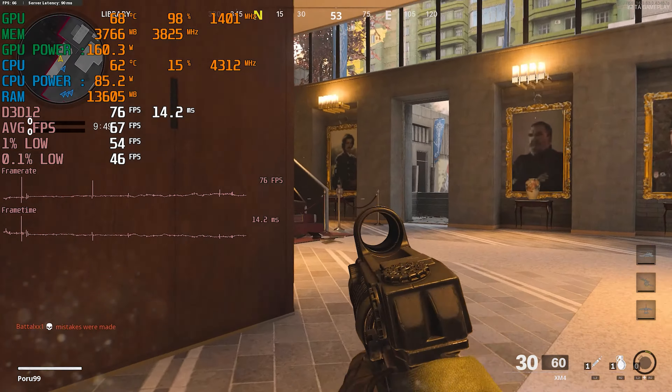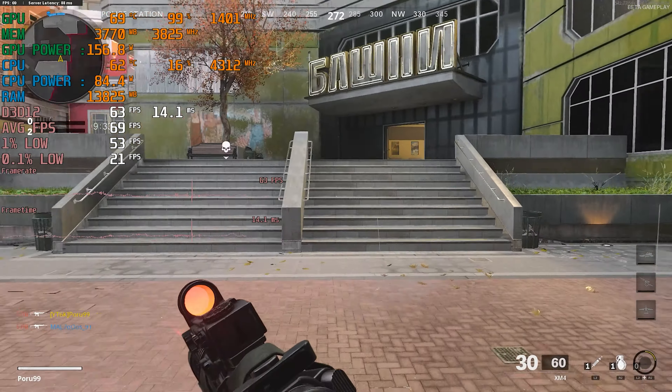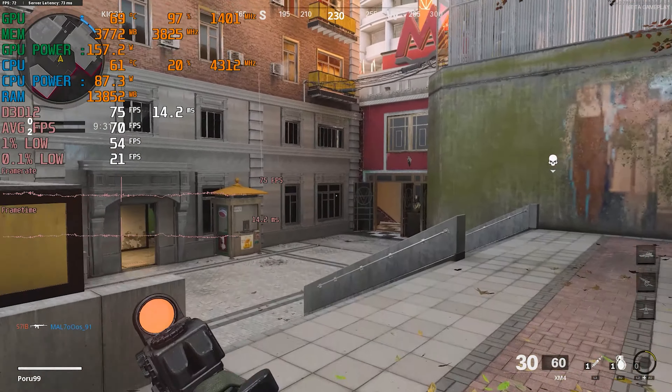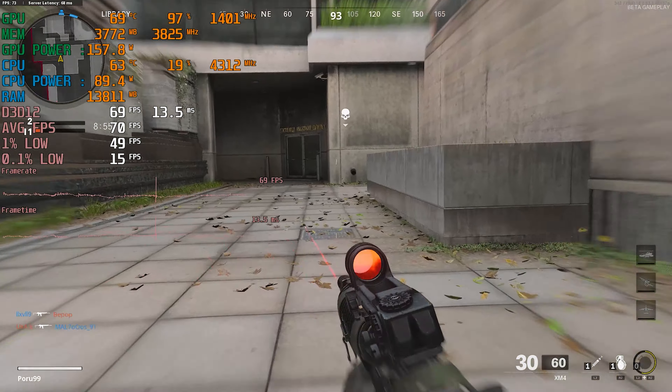I'm getting around 60-ish FPS even on high, so that's actually a good thing. Because of the frame spikes I'm not used to — you can see there was a frame spike — I wasn't able to aim properly. There's a curse, man: whenever I record I die continuously. I got like first place on my team before, around 40-45 kills and about 20 deaths, but now I just can't perform because I'm recording.